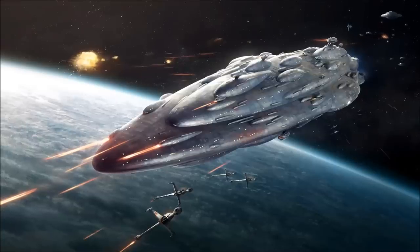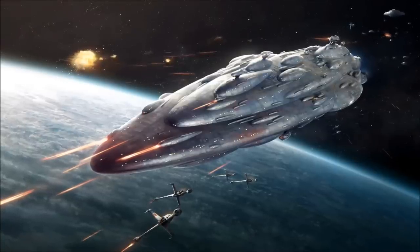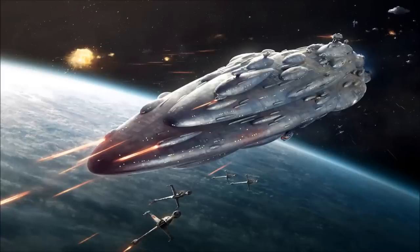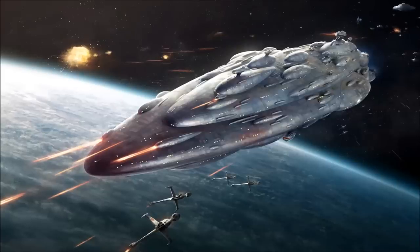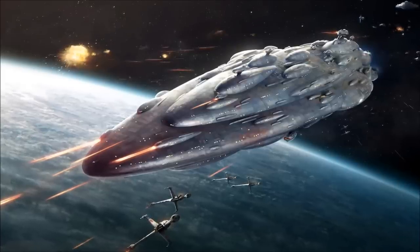Mon Calamari cruisers generally carry extremely light armor, compensating for this with numerous redundant shield generators. This lack of heavy armor plating greatly improves the ship's thrust to weight ratio, resulting in increased maneuverability and acceleration, but leaves the warship with very little time to escape combat should its shields begin to fail, as even the briefest exposure to direct weapons fire would result in mass casualties and fatal damage.